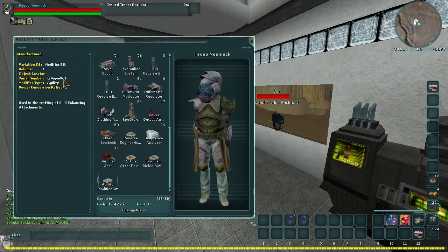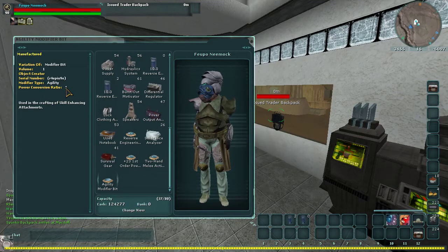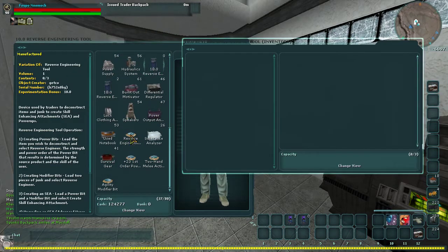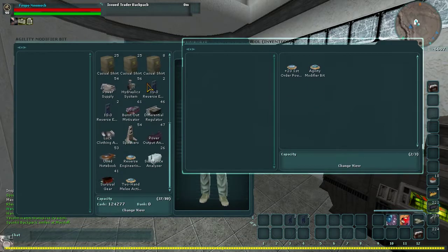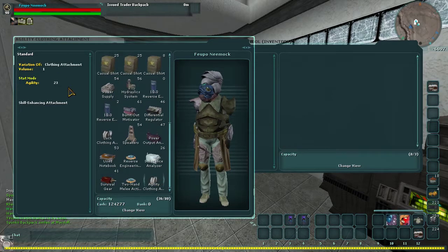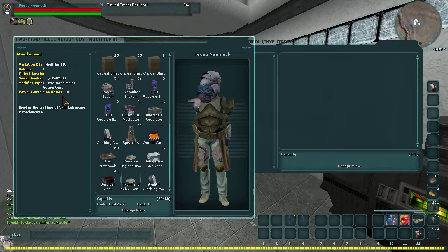There's a website you can go to called SWG Junkyard, and it'll show you all the combinations to make whatever stat you're looking for. On these modifier bits, you can see there's a power conversion ratio, and your power bits get divided by the power conversion ratio. So if you made a skill attachment with a power bit of 23 and an agility modifier with a power conversion ratio of one, it'll come out as a 23. But if you did it with a power conversion ratio of 10, it would come out as a plus two.